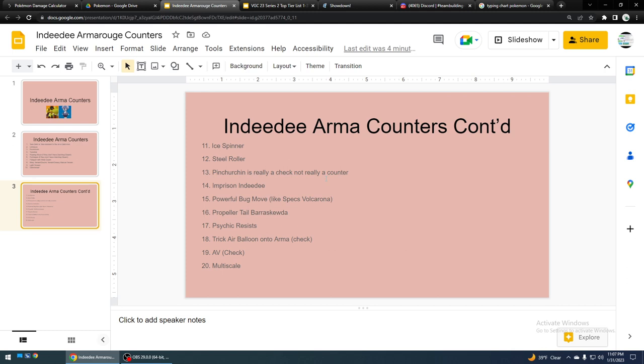Propeller Tail Veluza is one way to go through Follow Me, but I don't know — it's probably too fragile for it to work well, and you'd have to predict correctly that they're leading with a Follow Me user. So good luck with that.